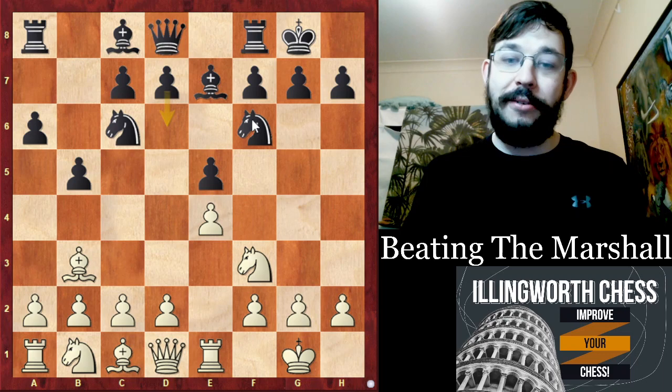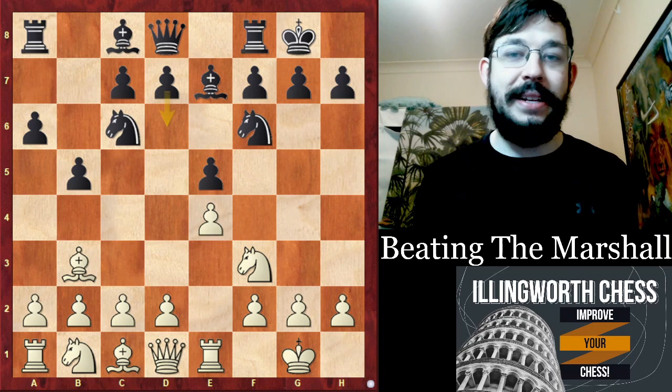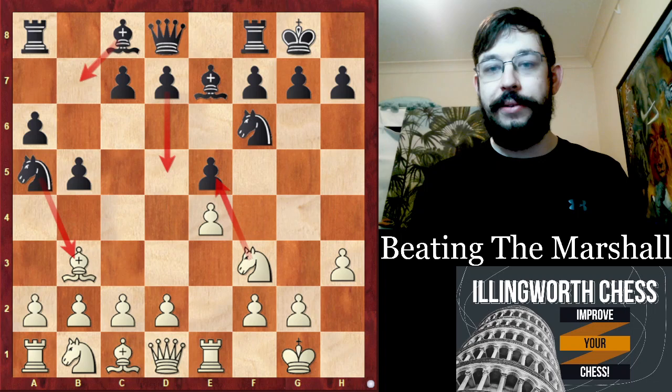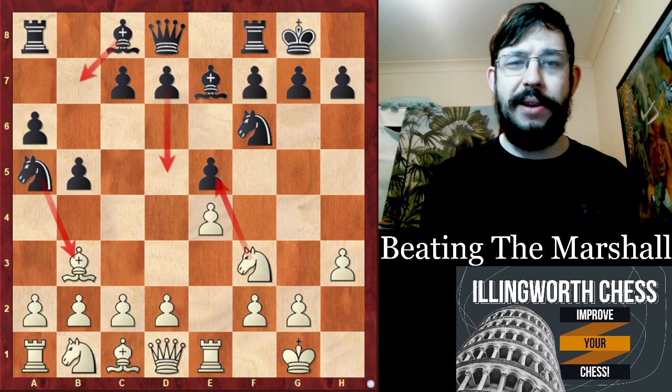I also want to share with you Nepo — that is Ian Nepomniachi's — failed attempts to beat Carlsen in the World Championship match. Nepomniachi didn't play the line I'm going to show you. Instead, he played the Anti-Marshall of H3 in Game 1. Then Carlsen said 'I'm going to sack a pawn anyway' and played Knight A5, getting very similar Marshall-style compensation. I actually have a suggested video as well — you can click the card and that will take you to this idea that I covered in Game 1.